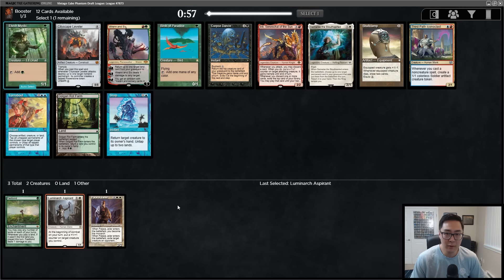Now this is a pack — there's a Birds of Paradise, Inti Samwise is okay, there's a Skullclamp, and a Ren and Six. This is a far more exciting pack. I don't really want to take the Ren and Six right away — it's good with Strip Mine effects. Birds of Paradise is the most flexible card here. I can take Skullclamp, but Birds keeps us open to more color combinations. I also really like Inti — do I just take Inti and go Boros?